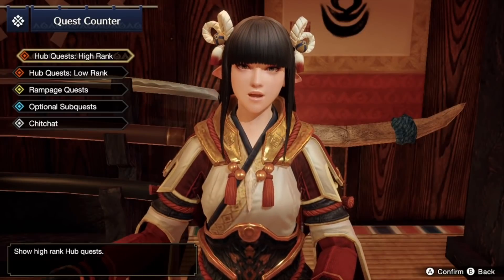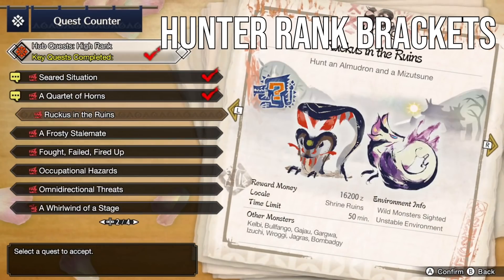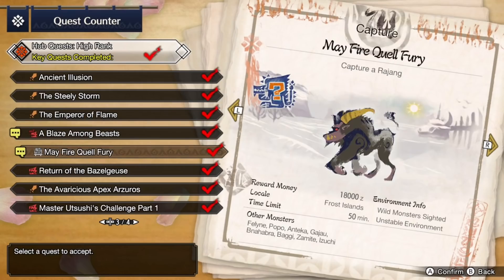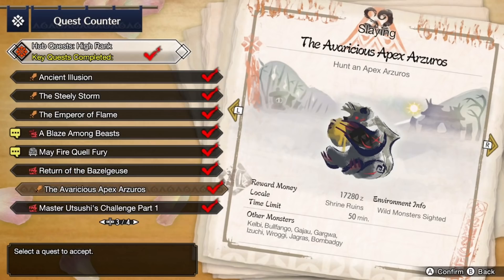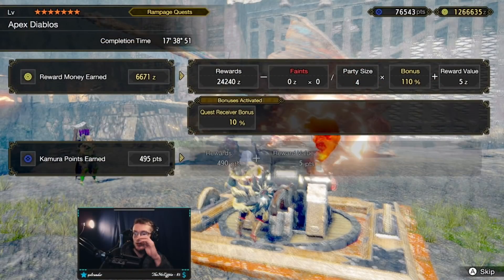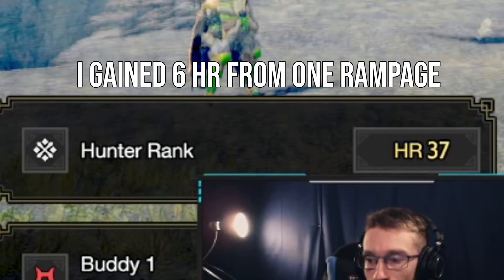You might be wondering how to unlock all the new monsters and when you'll get to them. It's all tied to your Hunter Rank, which is now unlocked. Starting from Hunter Rank 8, you'll be able to hunt Bazelgeuse, who's back, and Apex Azuros, the first of many Apex monsters in normal hunts. We also have in the Rampage the newly added Apex Rathalos and Apex Diablos. The Rampage quests reward massive chunks of Hunter Rank XP, so if you're looking to farm, that's recommended.